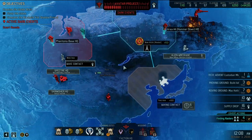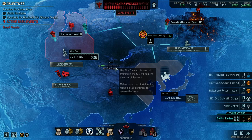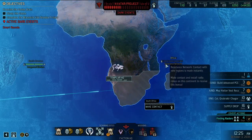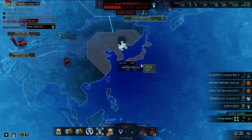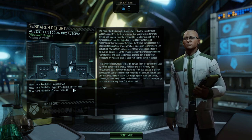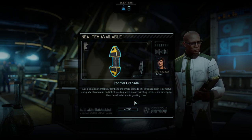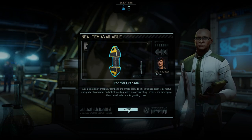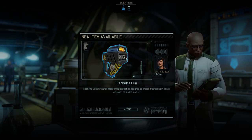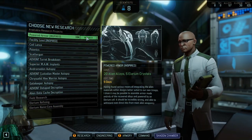A Flechette Gun, Hyperdrive, Serum Injector Vest, and a Control Grenade. The explosion is powerful enough to shred armor and inflict bleeding while disorienting enemies and enveloping them in a cloud of smoke granting cover - it's a shrapnel flashbang smoke grenade. Powerful drug used to heal during combat while heightening combat abilities. Flechette Gun: razor sharp projectiles designed to embed in bones and joints to hinder mobility. Powered Armor research is inspired - we better get that going while it takes less time.